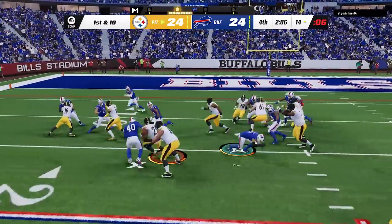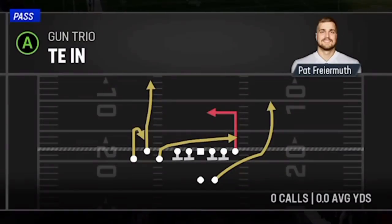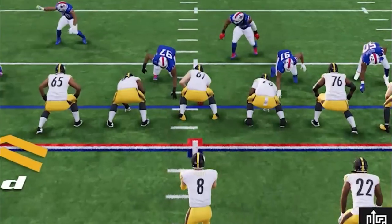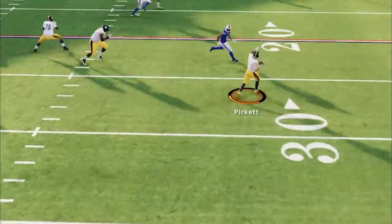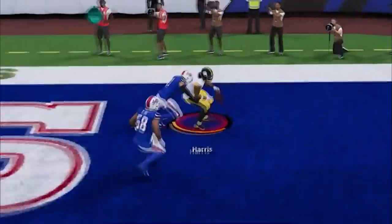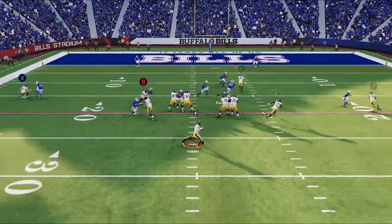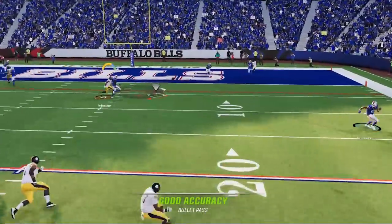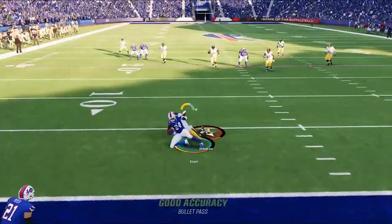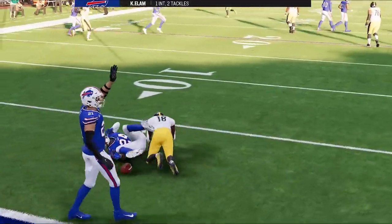From there I try to run again, but he is onto that approach as he calls a timeout. So I switch over to the wheel route to the running back, which was wide open, but Kenny Pickett can't pass lead away enough while on the run, and Najee Harris can't catch for some reason. Now on 3rd and 14, my cover 2 man setup is running all the routes, so I force it thinking I could maybe adjust in the air, but instead I throw an interception that might cost me the game.